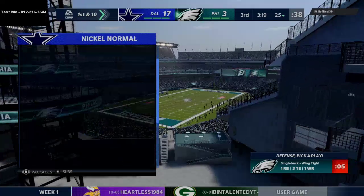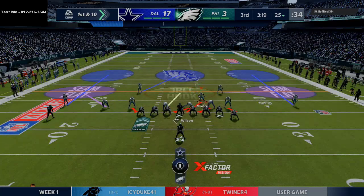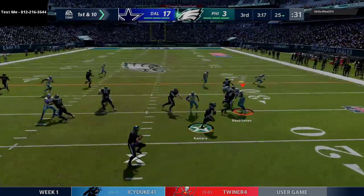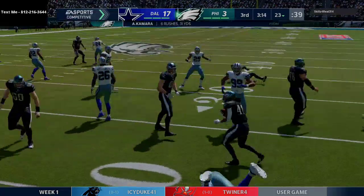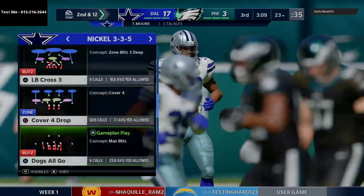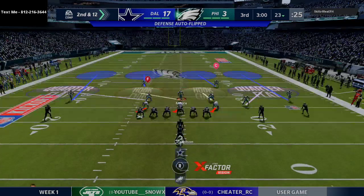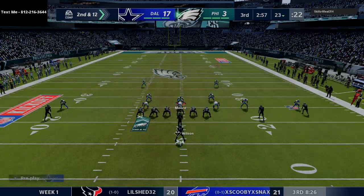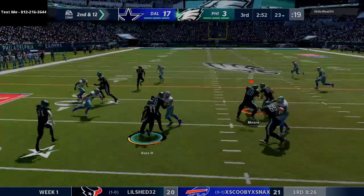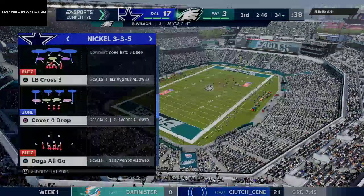Opponent comes out in single back wing tight and the 3-3-5 wide run defense blows that run up in the backfield. Holding it to a minimal gain, bringing up second and long. This defense is so powerful because it allows you the flexibility to stop some of the best route combinations in Madden. We get our hard flat and he goes to that little jet touch fake pass, gets held up — Josh Jones makes a huge tackle.